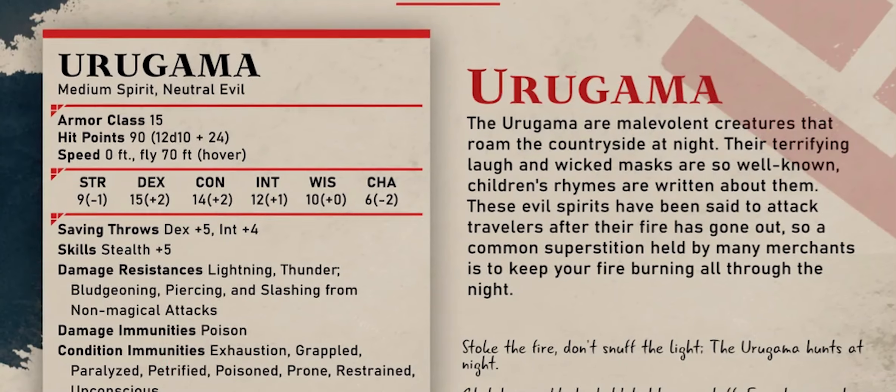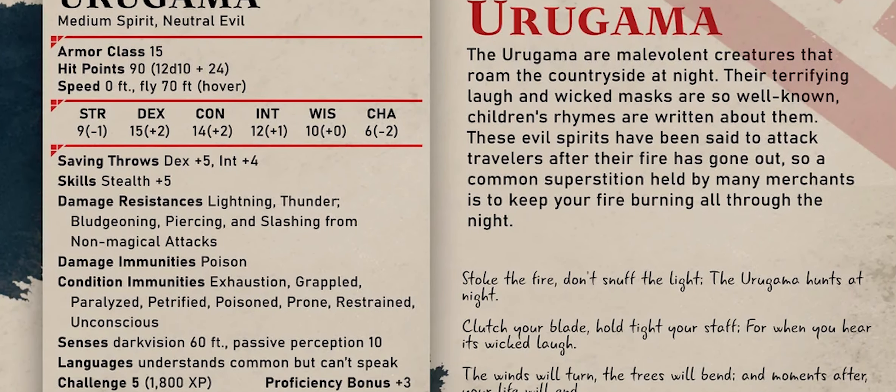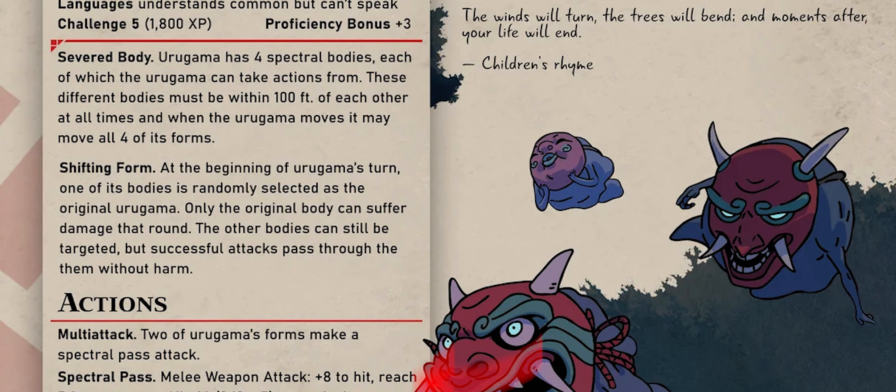The Urugama is a CR5 spirit — a new creature type which is essentially fey — and has a funny mechanic in the fact that it's four creatures in one. Its Severed Body feature states the Urugama has four spectral bodies, each of which it can take actions from. This means it can use four actions in a turn, which is quite threatening.